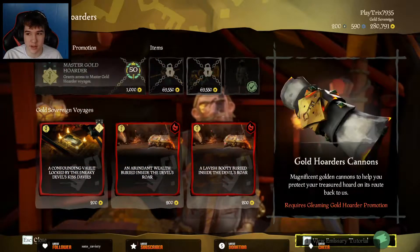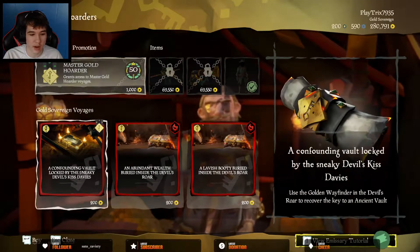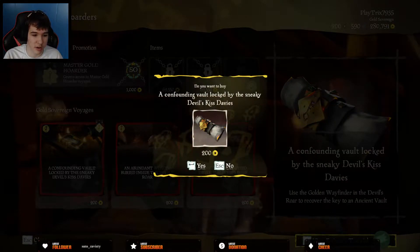You must go up to a Gold Hoarder, preferably the Hoarder in Marl's Peak Outpost. This one gives you an Ashen Vault, which in turn allows you to collect better loot. When you go up to the Gold Collector, starting at Gold Hoarder level 25, you can purchase a Wayfinder Vault Quest.